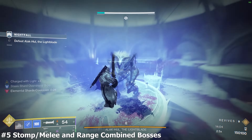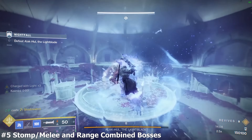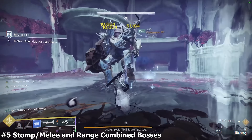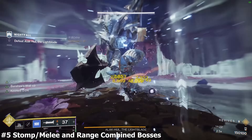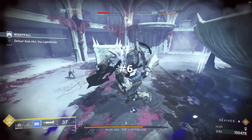You can turn a boss fight from extremely difficult to a walk in the park with Stronghold alone. There are bosses where you cannot exclusively apply this tactic — like the Lightblade boss, who will melee you when up close but then start shooting arc blasts. Obviously you cannot Perfect Guard every blast. The way to deal with it is to eat one or two blasts and Perfect Guard the next shot to heal back to full.